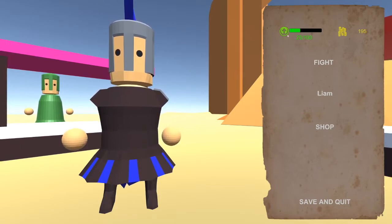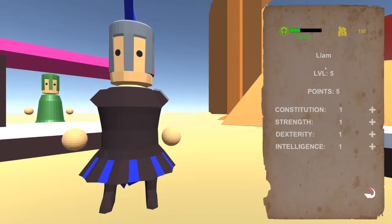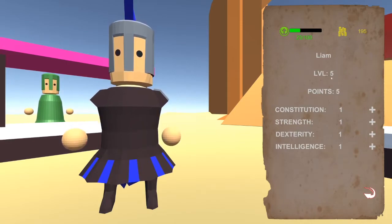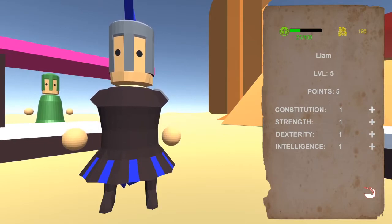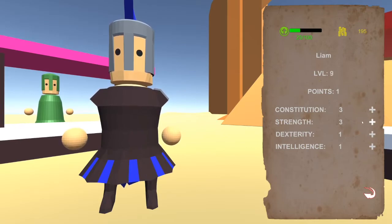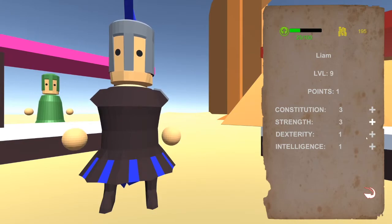As you can see here I'm 25 out of 100 on the XP bar, and we can go to our upgrades menu — you can see again the name is persistent. We are level five and we have five points to spend on our core stats. Constitution gives you health upgrades, strength gives you damage upgrades and allows you to carry bigger weapons, and dexterity, speed, and intelligence are for abilities.